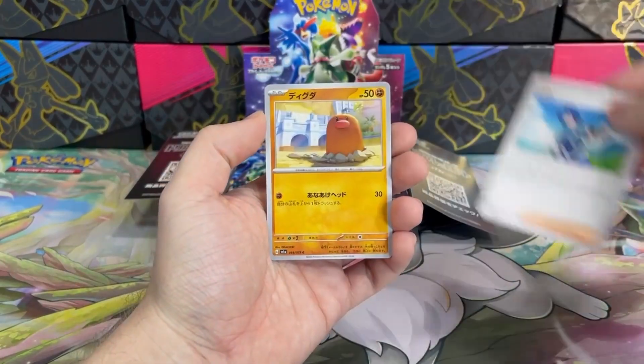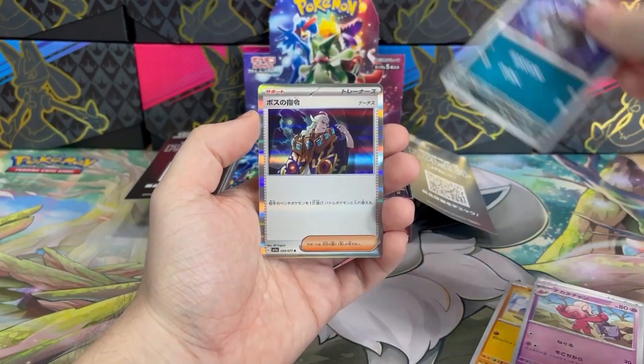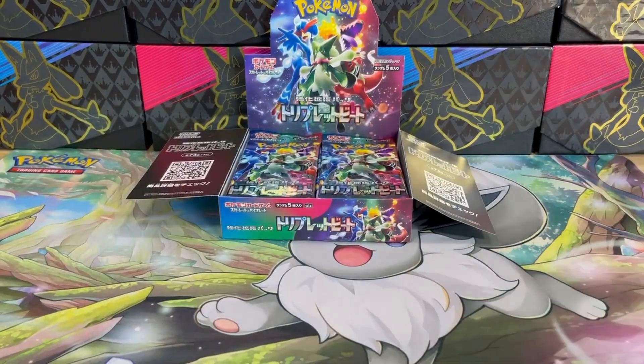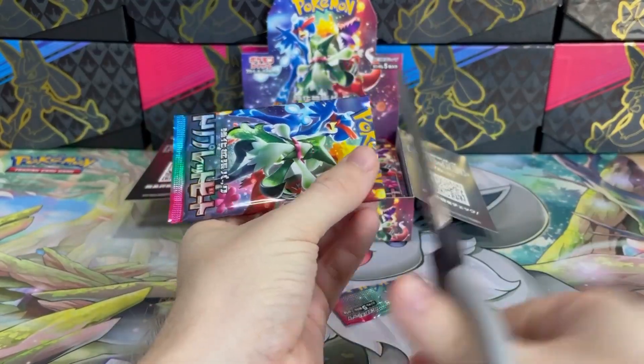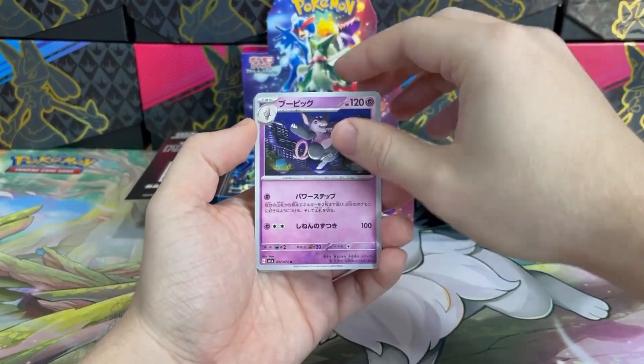It's Falkner, Diglett, Tinkatuff, Shroodle, and Boss's Orders holo. I guess it's the only card I really don't like — all the other villains were much more interesting than this one. What do you think? Who's better: Giovanni, Cyrus, Lysandre, or this one? I guess Giovanni is number one for me.